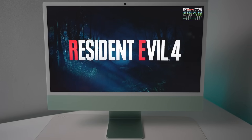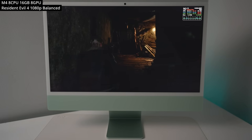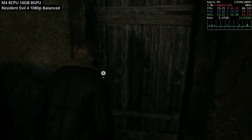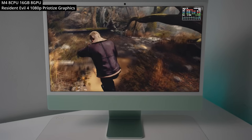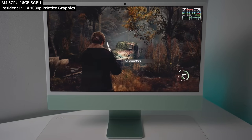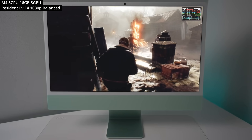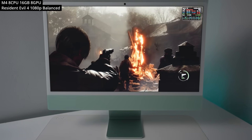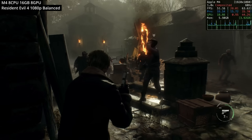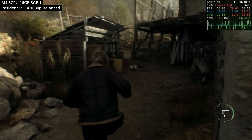The first game we're looking at is Resident Evil 4 Remake. This is a natively optimized Apple Silicon Mac game recently released on the App Store, and it works fantastically on the iMac M4. Even on the prioritized graphics preset, the game still manages to run really well — in this section of the intro we're getting about 45 FPS. On the balanced graphics preset we're able to play at over 50 FPS. It's absolutely amazing that we can play this AAA recently released game on this base level iMac.